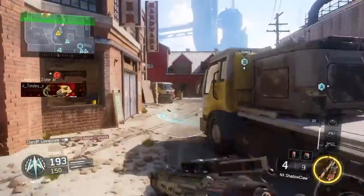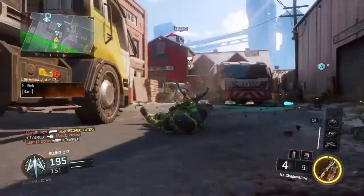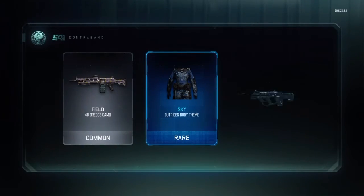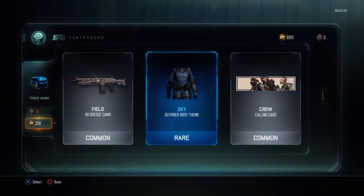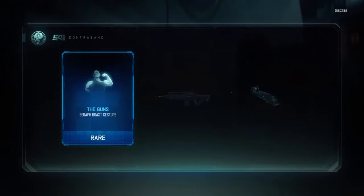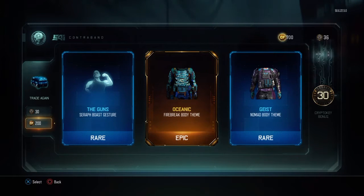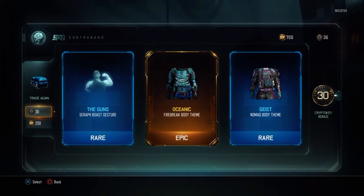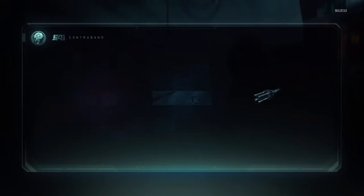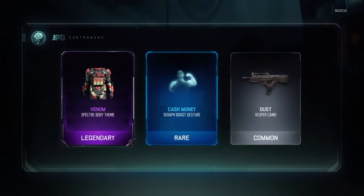I'm really thinking about buying COD Points to be honest — I really want that awesome sword. The sword is called Fury Song, I'm pretty positive. They also have the crowbar which is called Iron Jim. I'll be showing pictures of these in a second. I like the new suits too, I got a couple new suits.